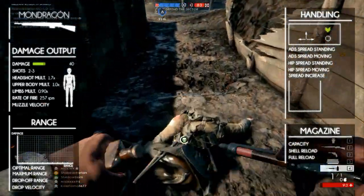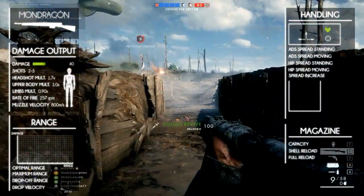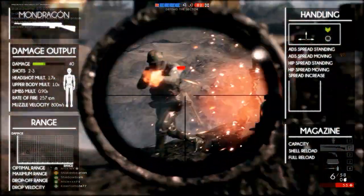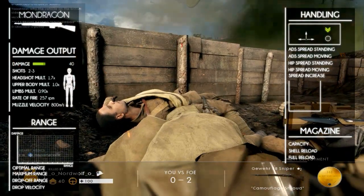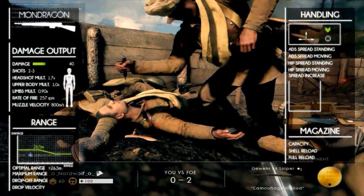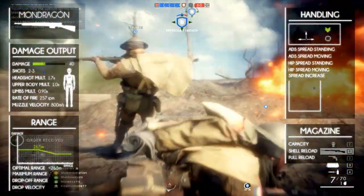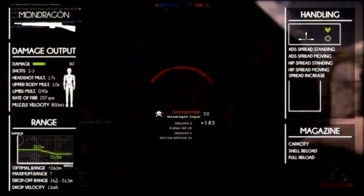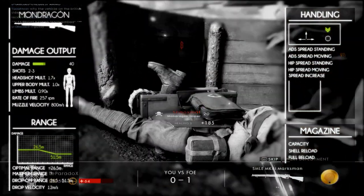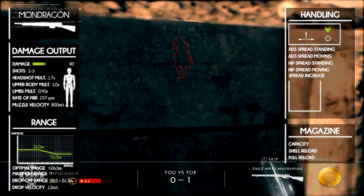It has a muzzle velocity of 800 meters per second, which is the highest in class, similar to the Selbstlade. The weapon deals its maximum damage of 40 until 26.5 meters, from where it starts to descend, until the minimum damage at the range of 51.5 meters. This also is similar to that of the Selbstlade M1960.